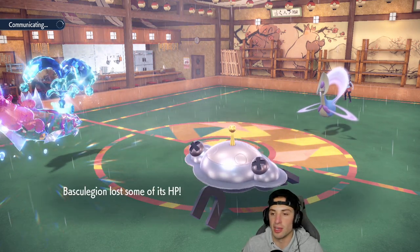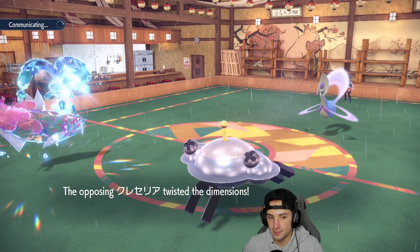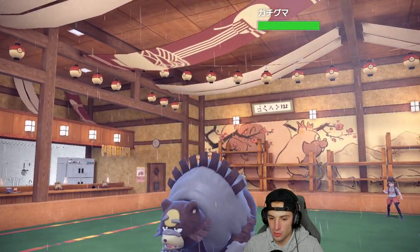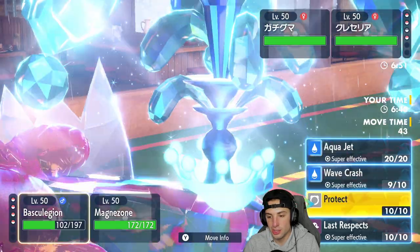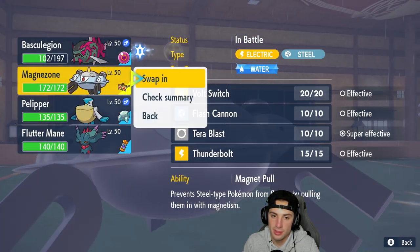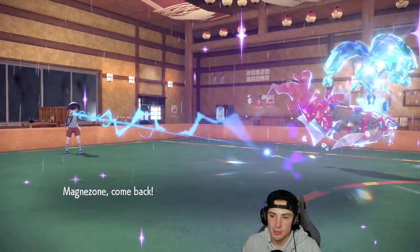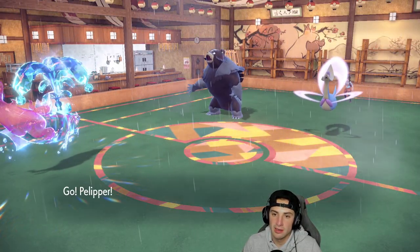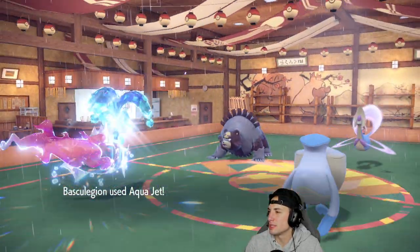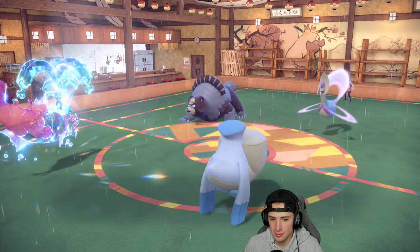Trick Room comes out — that's why I wanted Magnezone in here, it's a solid Pokemon. Ursaluna comes out, which is scary. I'm going to Aqua Jet that thing and swap back into Pelipper from Magnezone just in case Earthquake comes out so I can dodge it. Magnezone with the swap back — I could see Earthquake coming from the moon bear. It doesn't go for it, just takes the Aqua Jet — that's fine, I'll take the free damage all day. And there's the Earthquake on the swap.